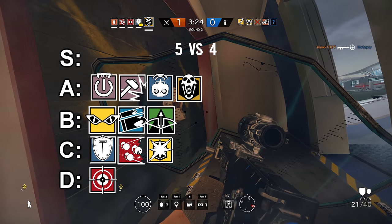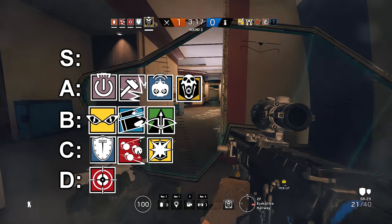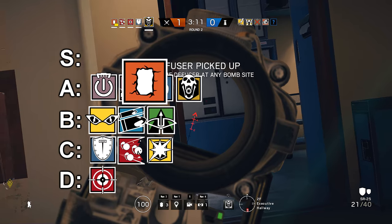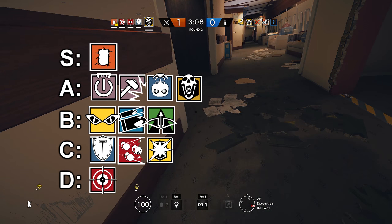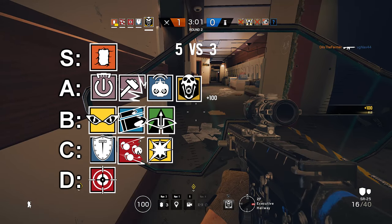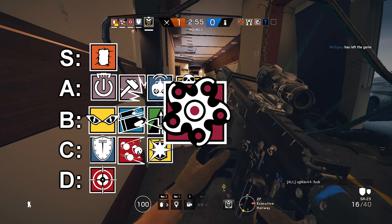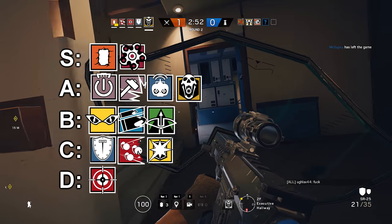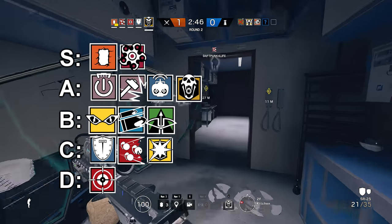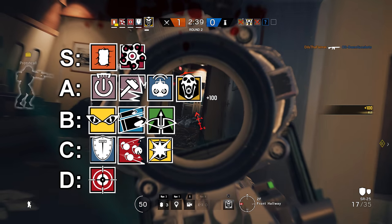The next tier is Tier S. Tier S operators are basically must-pick operators — you can really never go wrong picking these operators. To start off Tier S we have Thermite. Thermite's always been strong since the game came out. Being able to break down armored walls is huge — opening up sight lines and really panicking the defenders is his specialty, and his guns are really good too. The addition of claymore to his kit really compliments his playstyle as well. The second operator in Tier S is Hibana. Hibana plays a similar role to Thermite, and in some ways she's better than Thermite at that role, especially creating small sight holes and not creating a doorway. It's good to limit the defenders' movement, so sometimes it's a good idea to not have the entire wall open. Her gun is definitely not bad either, and I personally am a big fan of her shotgun.